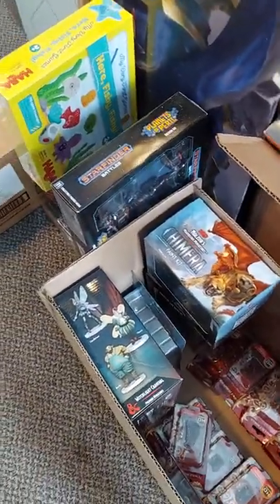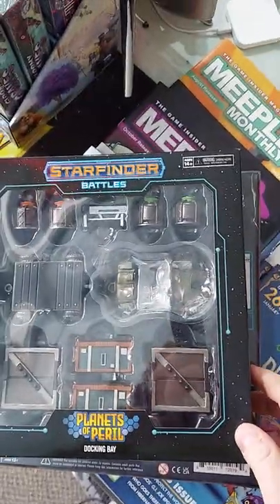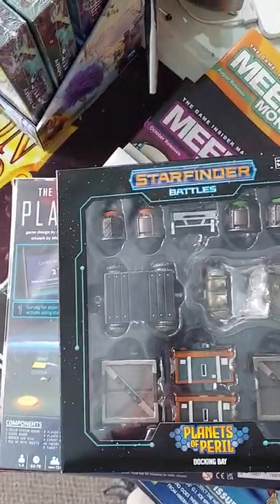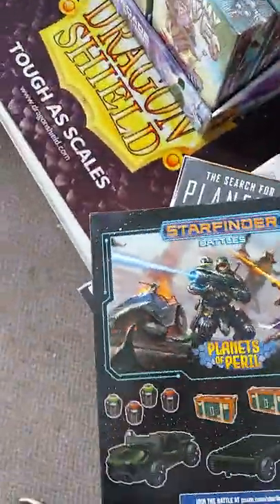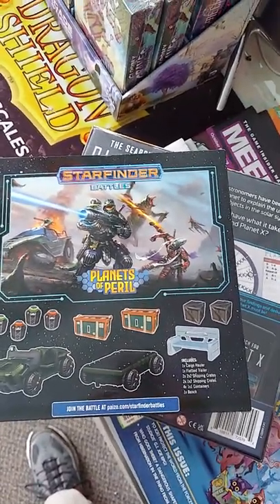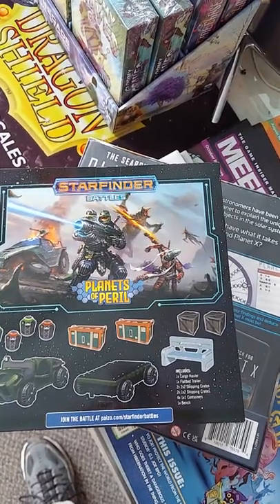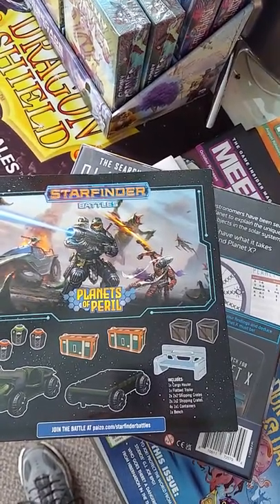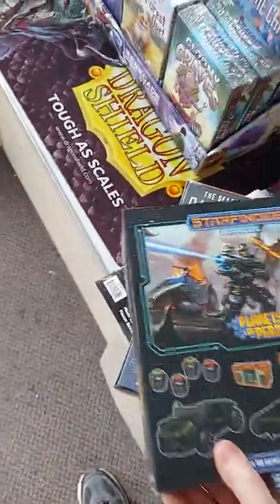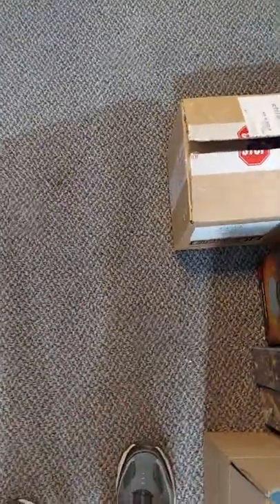From WizKids, a whole bunch of stuff. In the not-new-but-new-to-us category: Starfinder Battles, Planets of Peril, Docking Bay — a bunch of cool sci-fi pre-painted terrain. Includes a cargo hauler, a flatbed trailer, two 2x2 shipping crates, two 1x2 shipping crates, four 1x1 containers, and a bench. Obviously intended for use with Starfinder Battles, but it works with a whole lot of stuff.